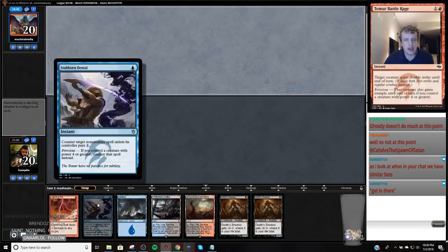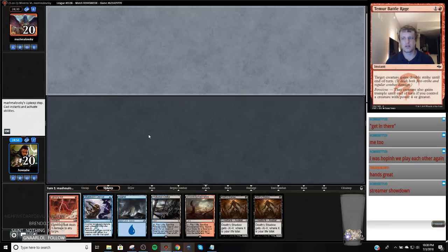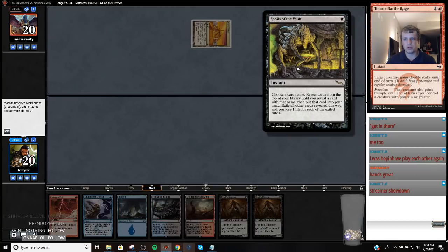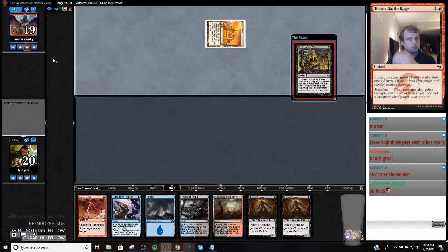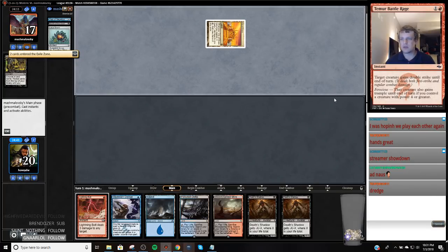I'm going to keep this hand because it's got a counterspell for an uninteractive deck and I can end-of-turn bolt myself and play two Death Shadows if I need to — it's not pretty but it's what we're doing. Streamer showdown. City of Brass — this likely means we're playing Ad Nauseam. And then they put the card on the bottom. This is bold — there's turn one Spoils.